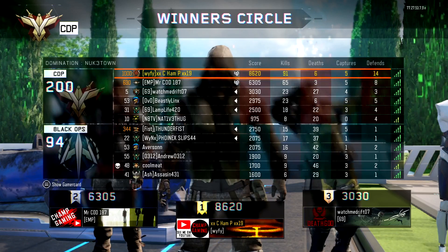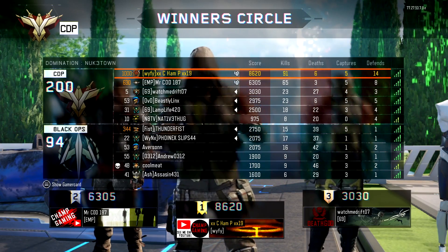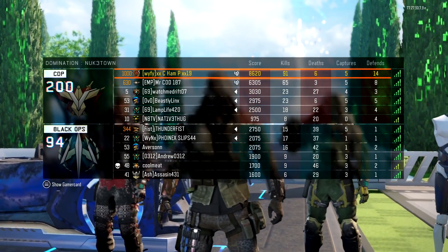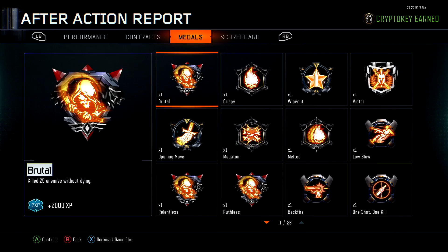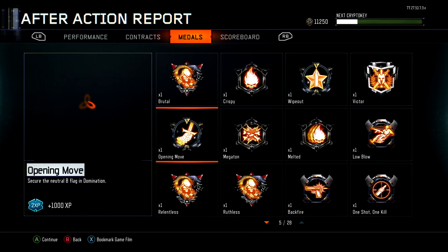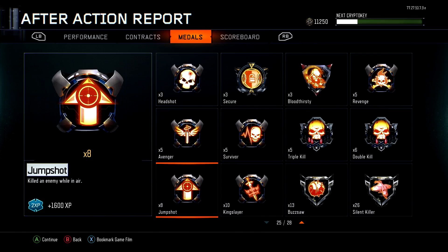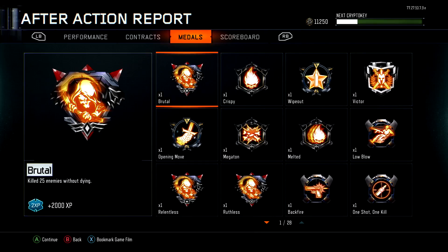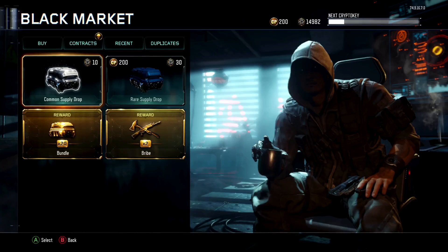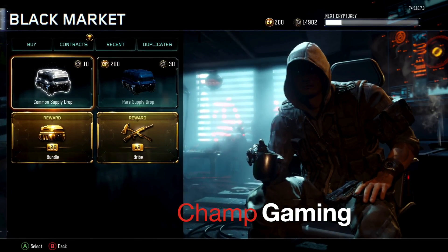I ended up with a 27 gun streak, 91 kills and 6 deaths. Mr. Cod had 65 kills and 3 deaths. We both didn't put our scorestreaks in for a little bit during that game — he definitely didn't, so he could have had much more kills if he wanted to. I probably could have gotten the extra 9 kills if I knew I was that close to 100, but I didn't check my score at the end because I was on my long gun streak and I wasn't going to flash my score and risk dying.